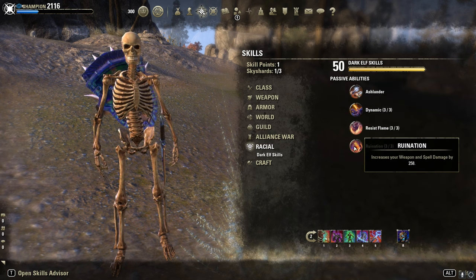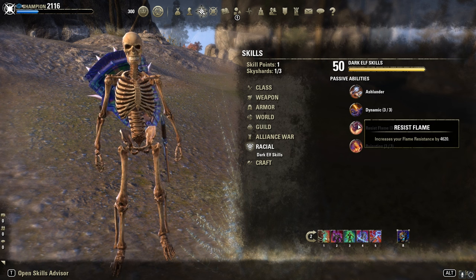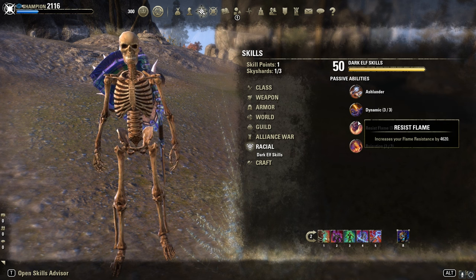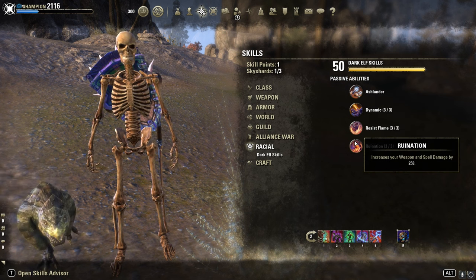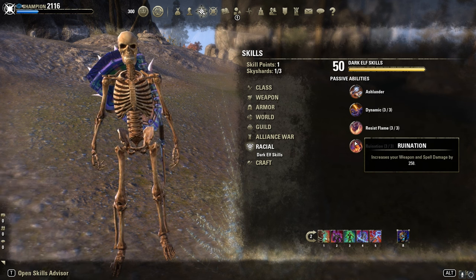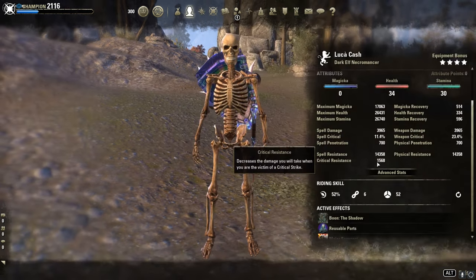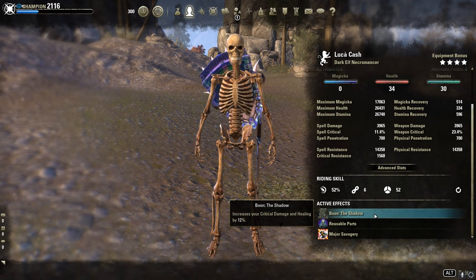I'm Dark Elf, Dunmer is a fine race. Orc, Imperial, Nord is fine too. Khajiit would be best in slot since I don't use Magicka here — it's more of a crit rate and crit damage build. Mundus Stone is the Thief for extra 12% crit damage.